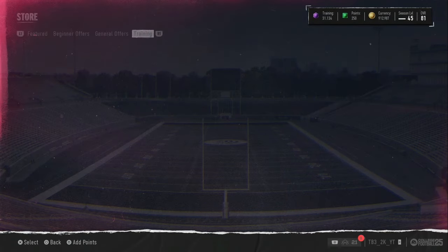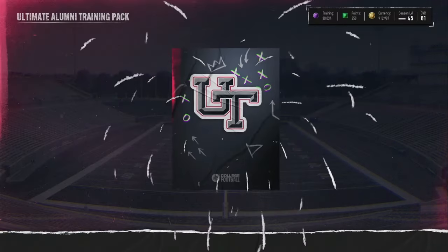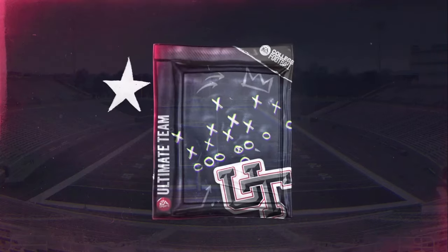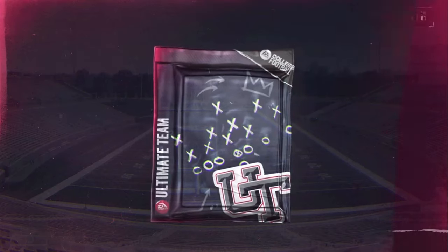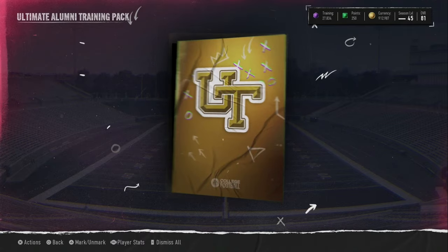Got a blue — 81 overall. Not really what we're looking for. We're looking for those orange cards and those A3s and higher. We really got to pull an LTD on this opening to get our coins back. Because the prices have dropped so low on these cards in this game. This market is so cheap right now to end this first season — it's kind of crazy.